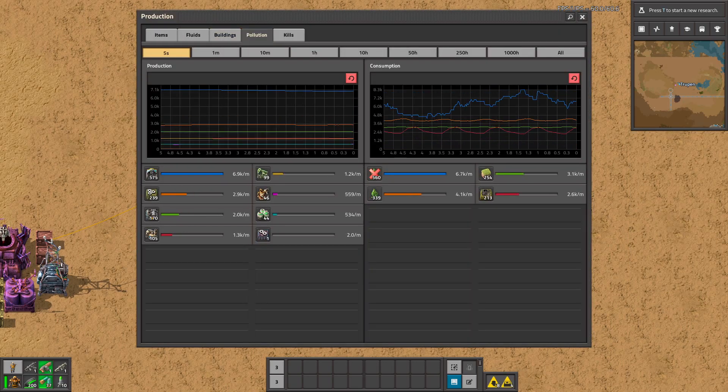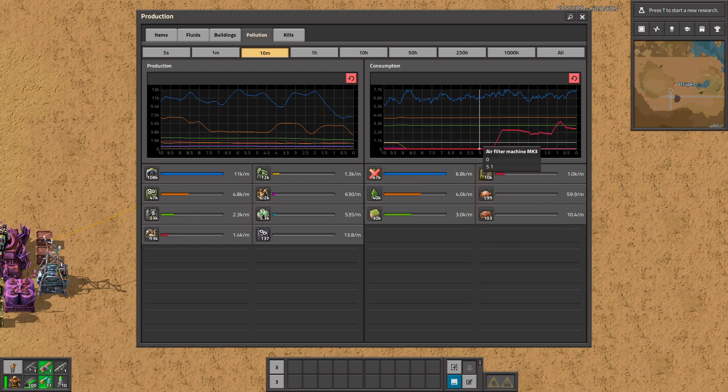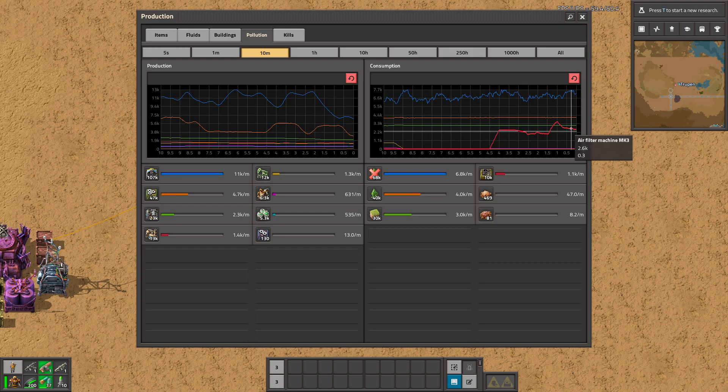Let's look at the pollution production. So like you see, those are my filters and they are consuming quite a lot of pollution. For example, this is the pollution from damaging the trees, from tree tiles and the biters — and those are only four filters.